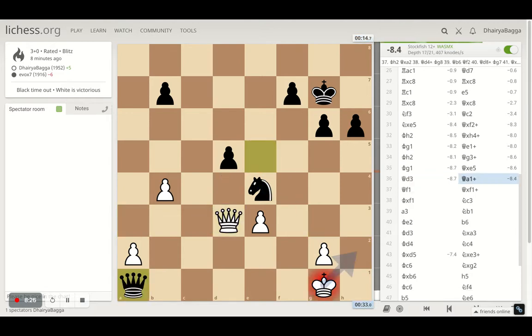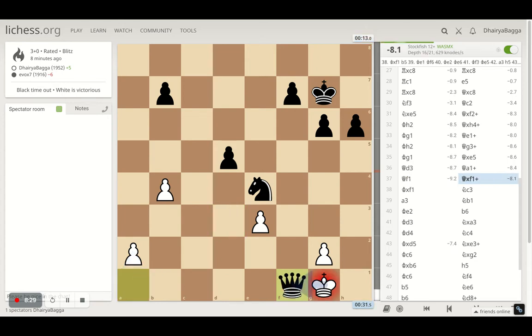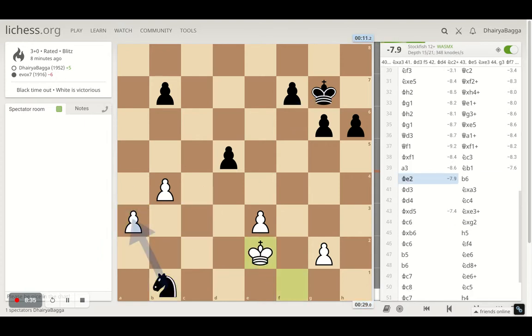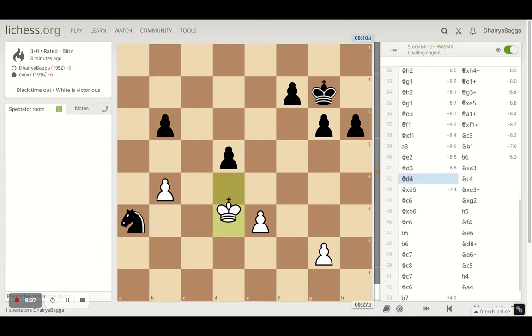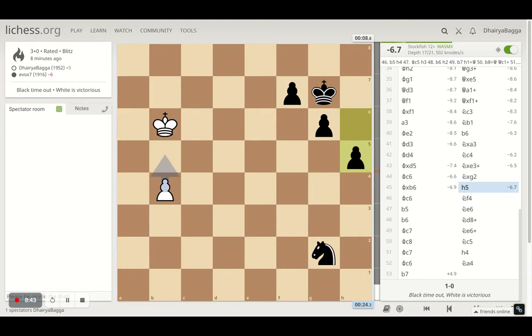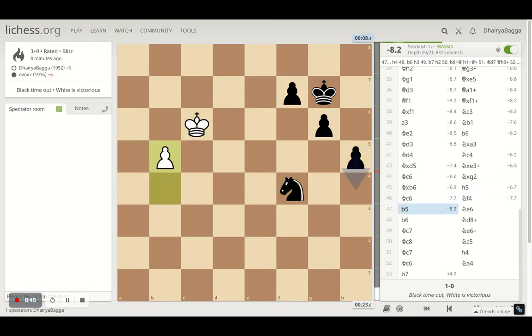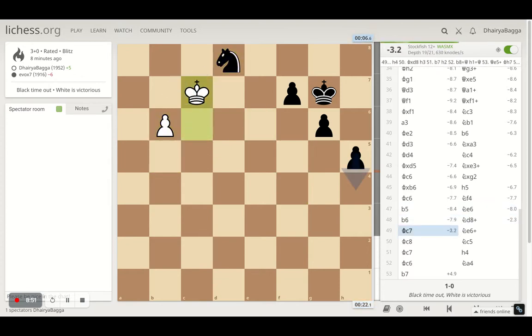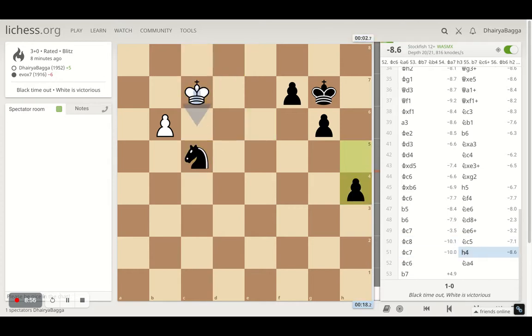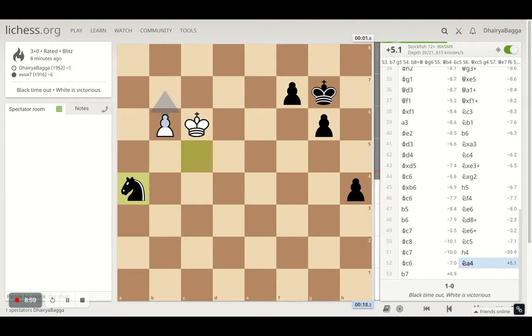The queen comes over here with a check, meaning I have to defend. I tried to exchange the queens, which again was bad. I pushed my pawn forward trying to save it — didn't move the pawn because it was a pre-move. I took the pawn and the other one. The game is still very much in favor of black. The pawn has come down a bit, meaning I had to move back to the knight, but the knight goes back on the wrong square due to time pressure.